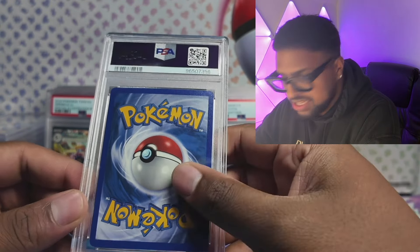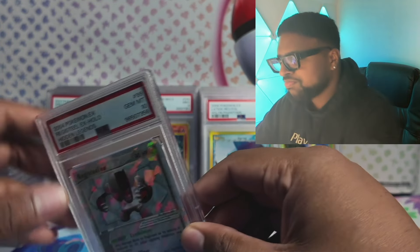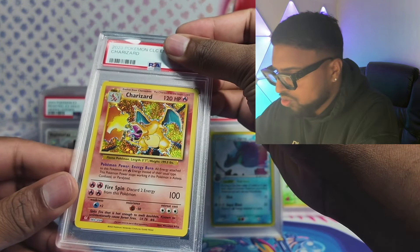And this is sick — we got the Shattered Ice EX Hidden Legends in a 10 as well! Big shout out to KB — GG on that cop. He got the Registeel Ice from the same collection and he hit a 10 as well. Go check out his PSA return on his channel.